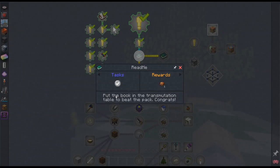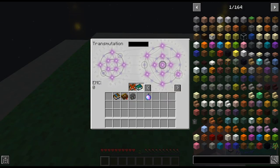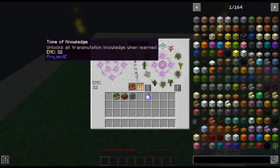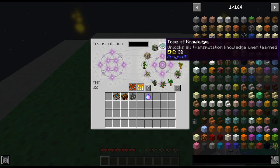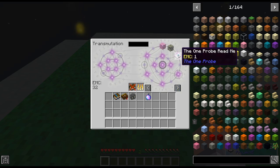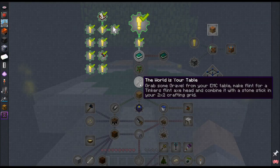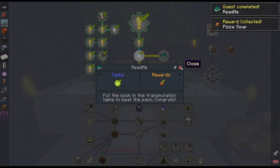The first quest tells you to put the book in the transmutation table to beat the pack — just kidding. What it actually does is when we put this in here, we get 32 EMC and it unlocks a bunch of things. We can even make another Tome of Knowledge. We get all kinds of saplings, leaves, basic rocks, tinkers items, dirt, grass, sticks, sand, ice, snow, different color cobbles, and even the One Probe.